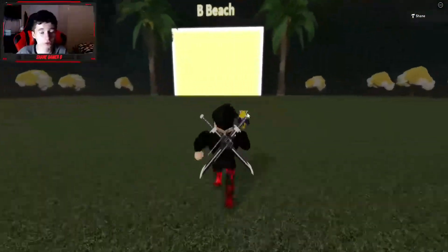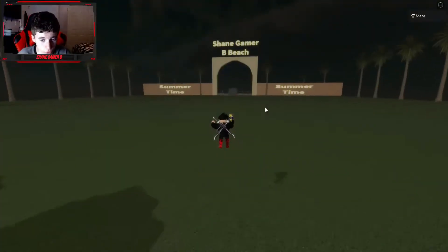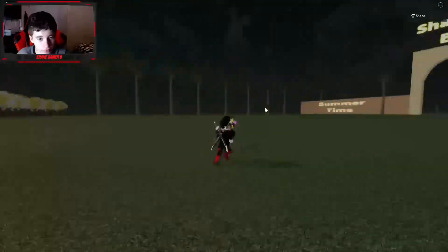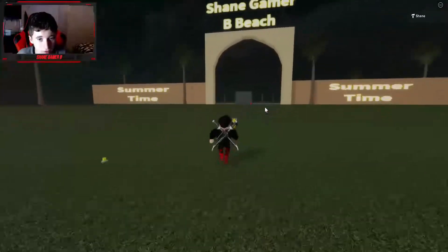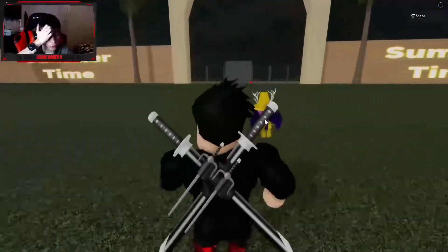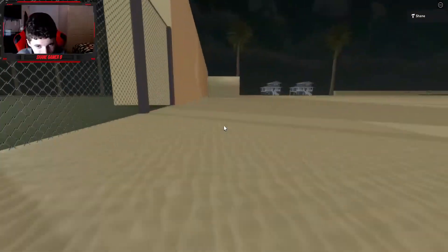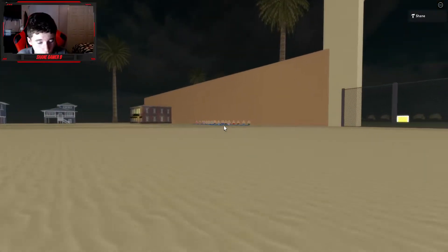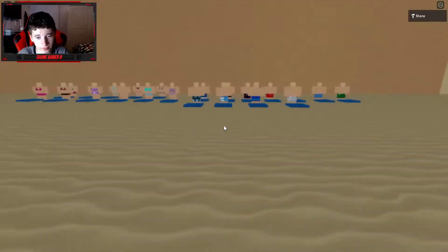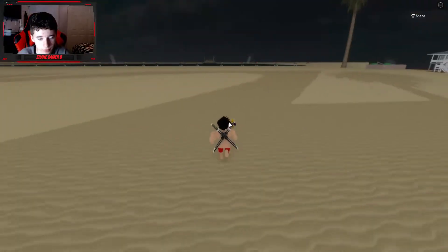Let's go check out Shinobi Beach! Look at this — all these nice palm trees, summertime vibes. I made a special way to open it: you just click the green button and you're in. Look at this guys — I worked really hard on this. First of all, we've got the bathing suit shop so you can get shorts. Let me grab the red ones — there we go.